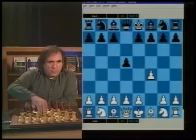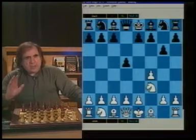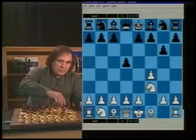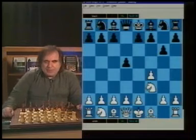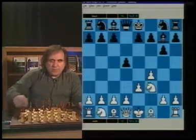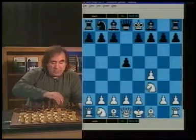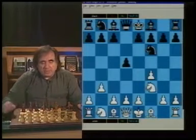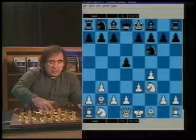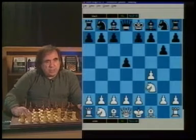Against the Bird's Opening (f4), the best and obvious move for Black is d5, and after Nf3, g6. The reason I want to play g6 early is because if White plays the Bird's Opening, I want to make sure they go d3 or d4. If you play Nf6 on the second move, White has the option to fianchetto the bishop on b2, where it would stand well, then play e3. By playing g6 on move two, we eliminate the b3 possibility.